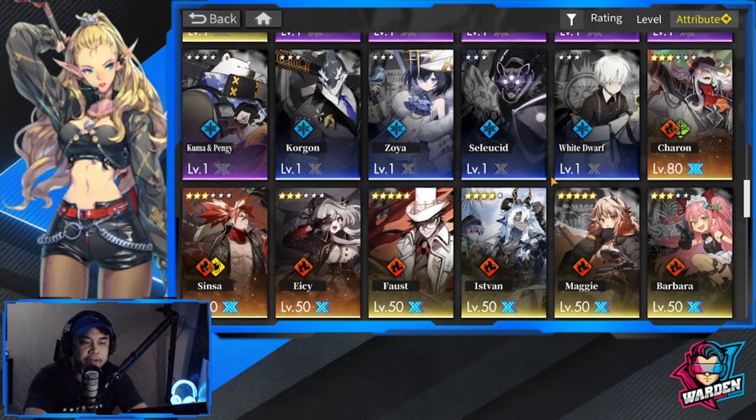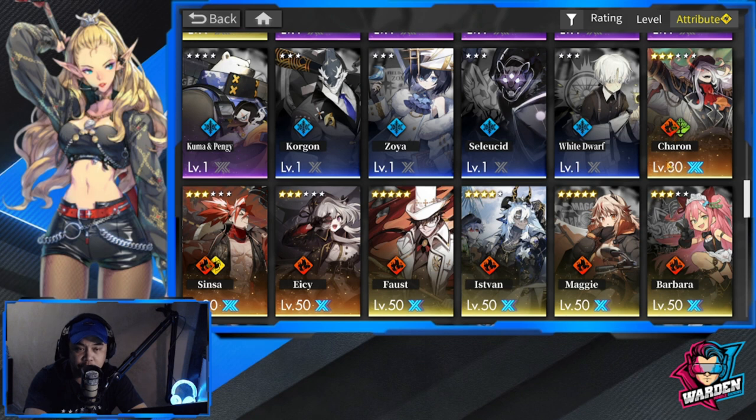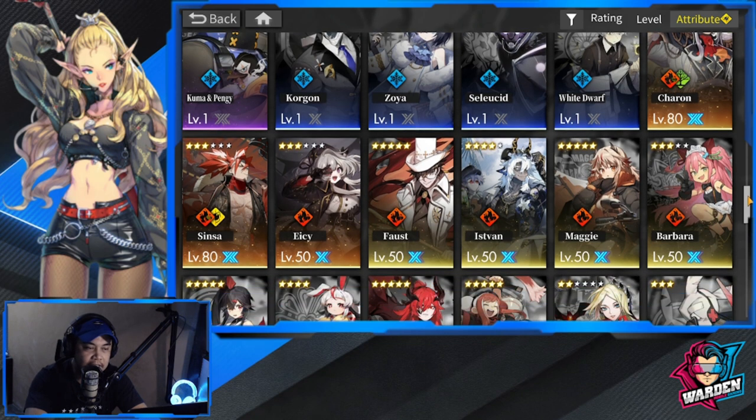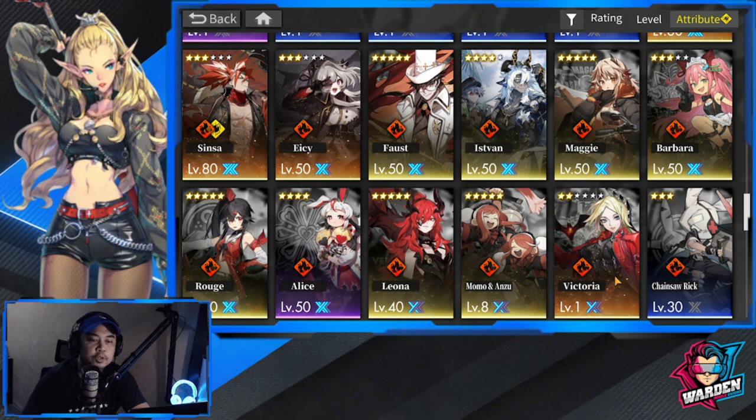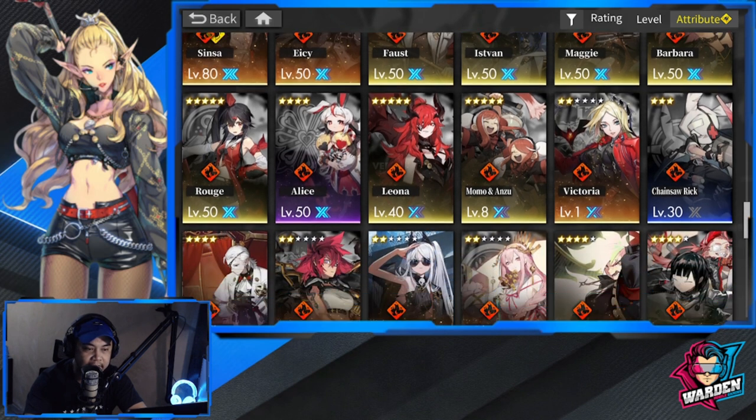For Fire — one of my main teams before — I have Charon at level 80 ascension 3 and Sinsa at ascension 2. My next plan for Fire is Victoria because of the healing and lifesteal. I'd love suggestions in the comments on who to take to ascension 3 next for Fire.